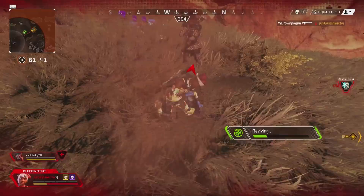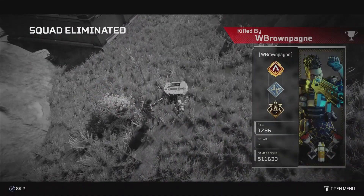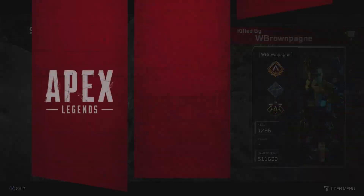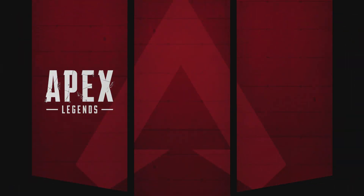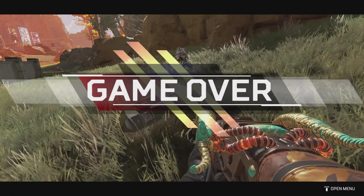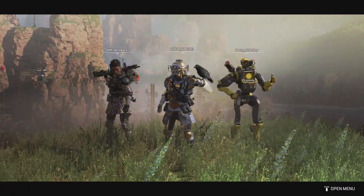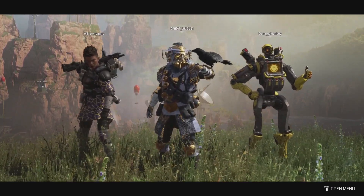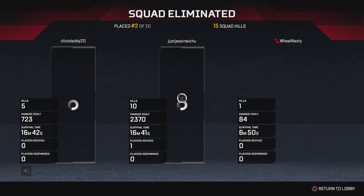If you guys enjoyed this video, please drop a like and let me know down below which weapon you'd love to see in Apex Legends. Personally, I would love to see the Volt SMG — it looks really fun and cool to play with, and especially since it would be the first energy SMG added to the game, I think it's definitely going to be the next weapon added after the L-Star. But again, thank you guys so much for watching, I hope you have an awesome day and I will see you guys next time. Peace out.